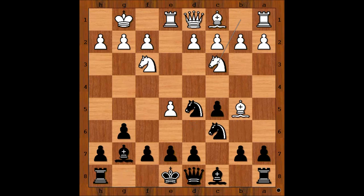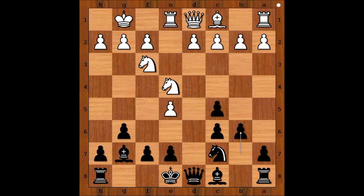So we have Nc7. Bishop takes on c6, dxc6. Perhaps Bxc6 is also playable, but with dxc6, black can get his light-square bishop into the game sooner. Nc4, improving the position of the knight and attacking the pawn on c5. White to move.